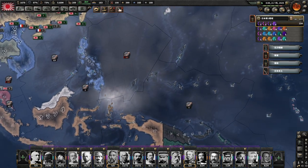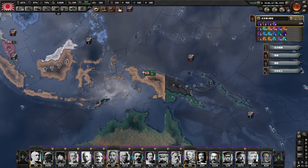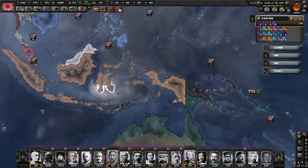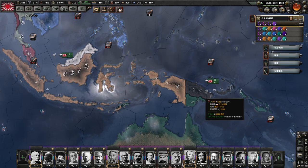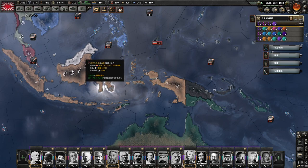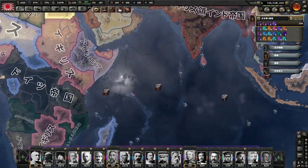しっかりとパプアを開放していく。開放したらそこに軍を駐留させてあげるというのを忘れずにセットで行っていきましょう。ドイツの持っているパプ、オーストリア・ハンガリーの持っているボルネオ、ここを取ったら次ちょっと遠いんですよね。